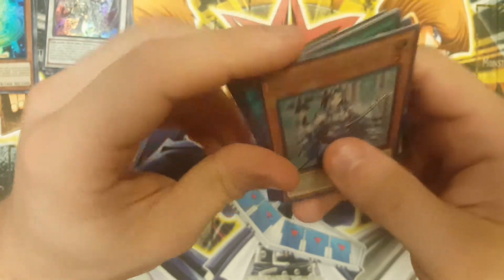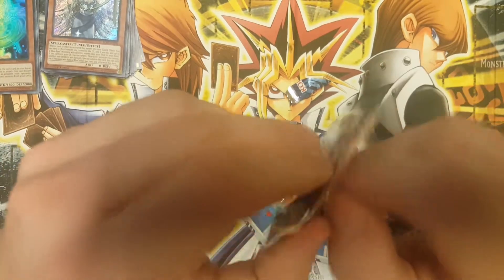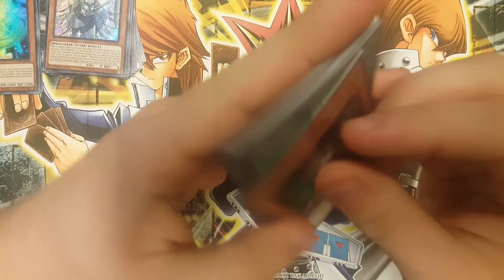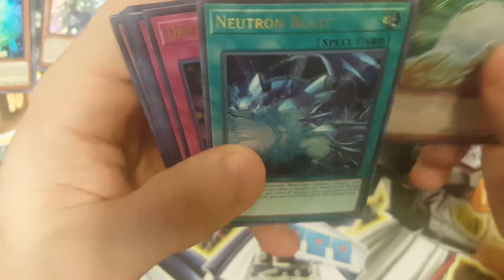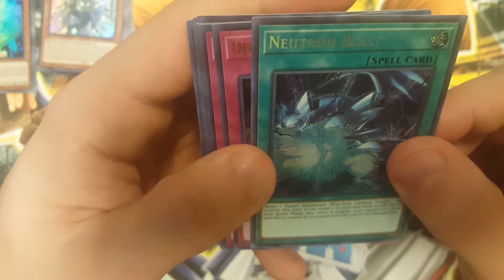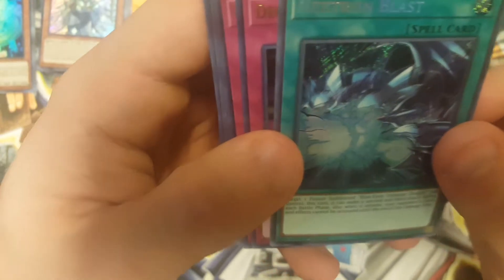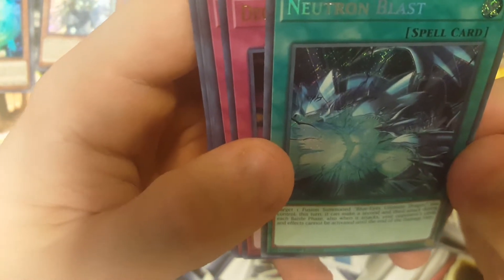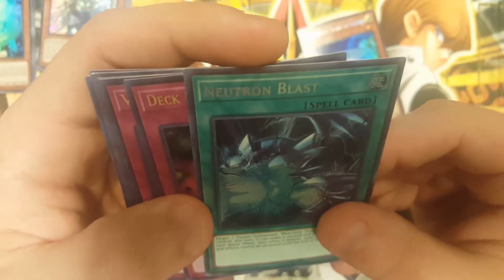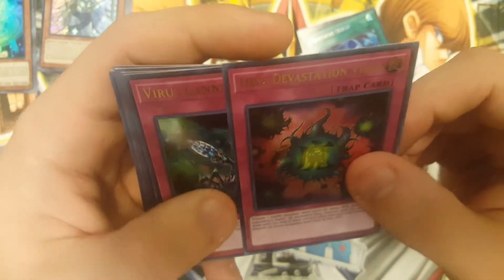Cloning — I've actually seen that on Duel Links a few times. The Whitestone of Legend, Neutron Blast: target one Fusion Summon Blue Eyes Ultimate Dragon you control this turn — it can make a second and third attack during each battle phase. Also, when it attacks, your opponent's cards and effects cannot be activated until the end of the damage step. Wow. If you can get out a Blue Eyes Ultimate Dragon, then I think you're good. Deck Devastation Virus again and Virus Cannon again.